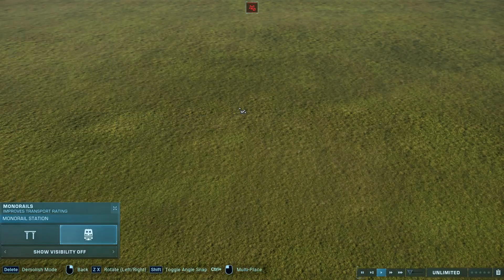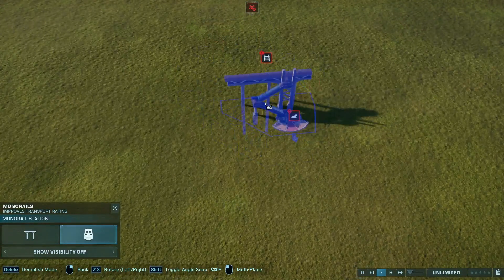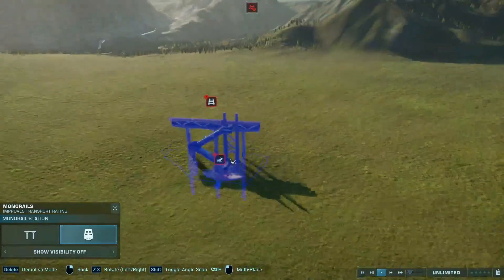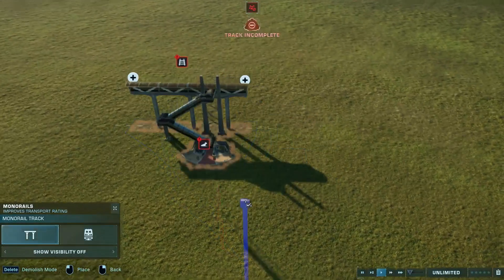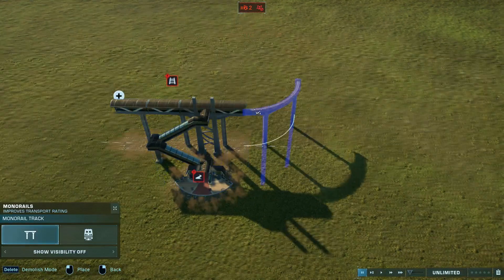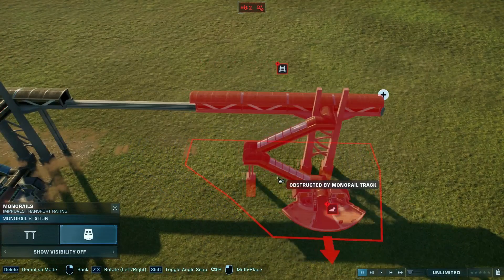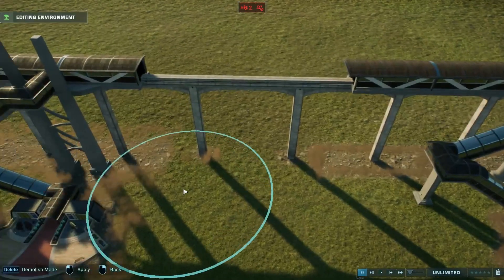So you're gonna place down the monorail — I have it on snap. What you guys need to do is find a spot, like right here, anywhere in your park, to place down the monorail. Bingo. You guys need to place one monorail track there, and then you guys gotta place another one right here. Watch this.